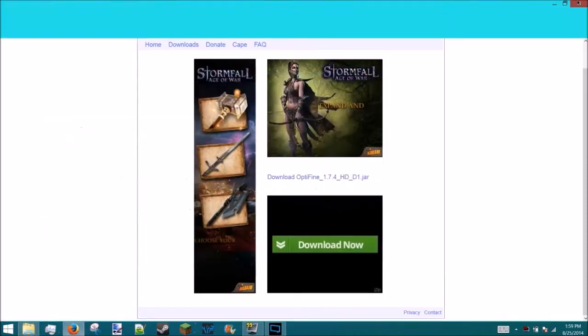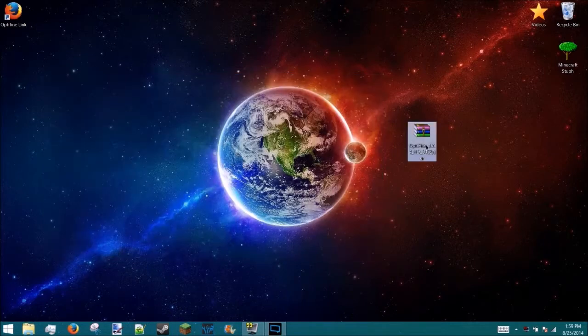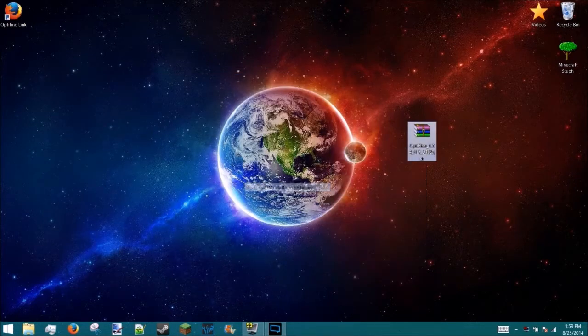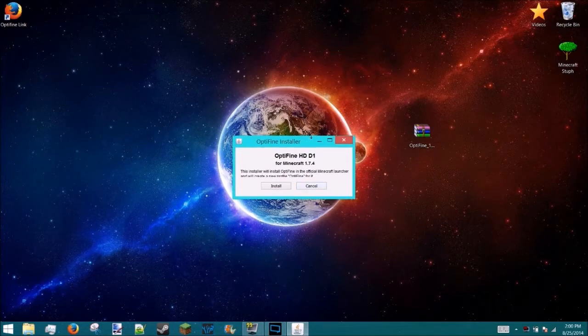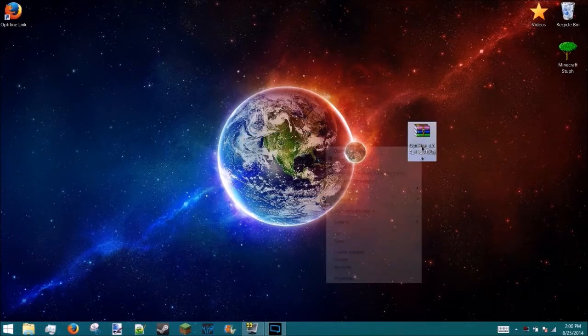Click the download button in the middle to download OptiFine, then save the file. Drag it to your desktop, open it with Java, and it will say it will create a new profile called OptiFine. Just click Install, and then it says successfully installed.